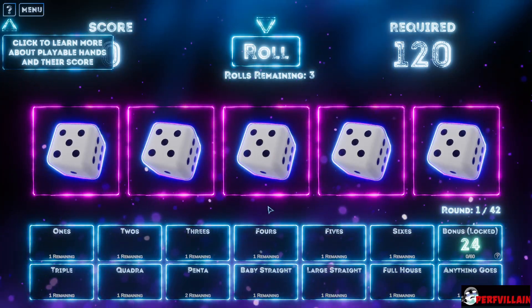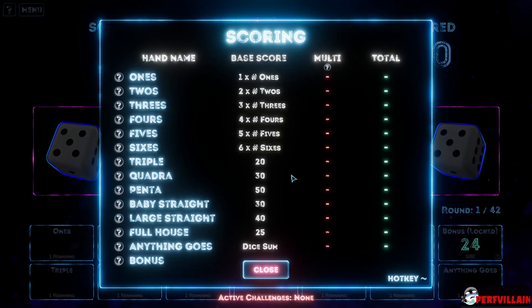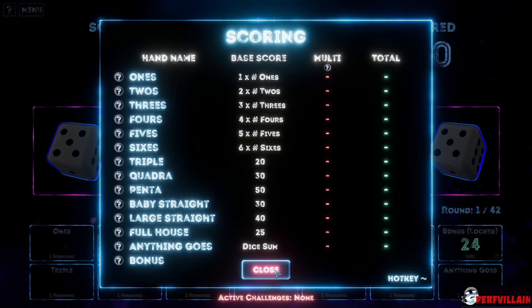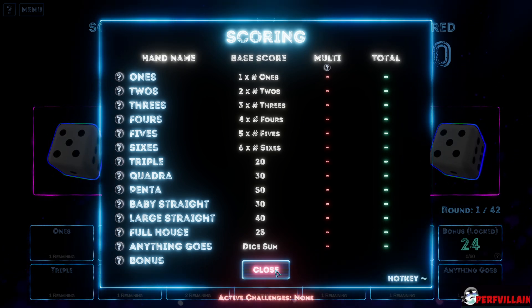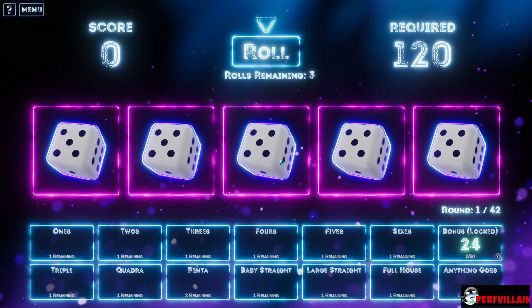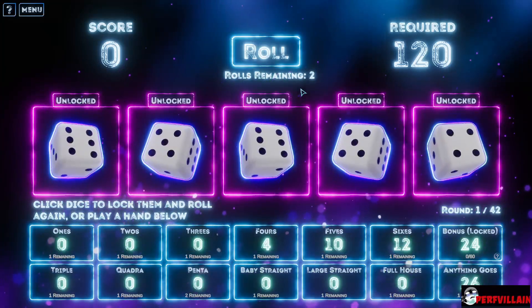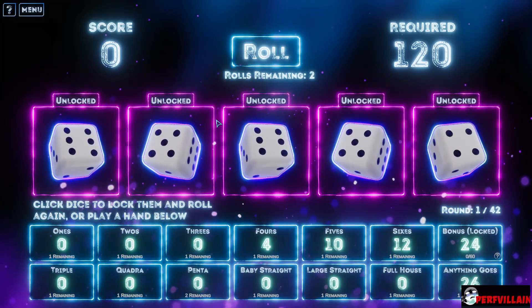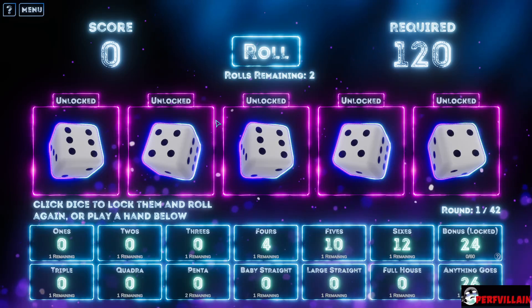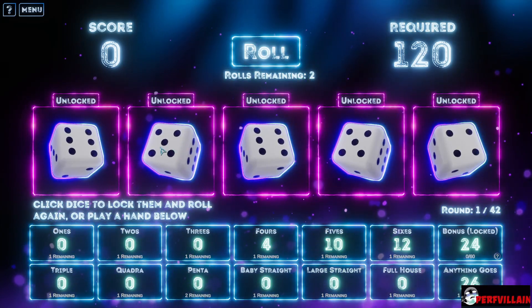Okay, required — click to learn more about playable hands. Oh, so it's kind of like poker. Roll. Unlocked — click dice to lock them. Click dice to lock them and roll again.